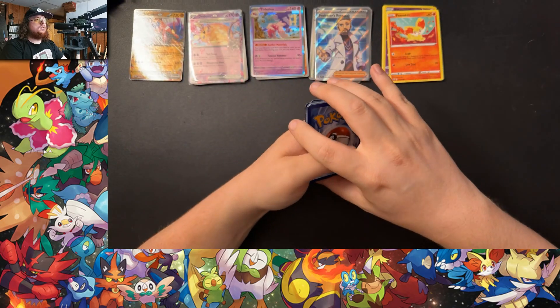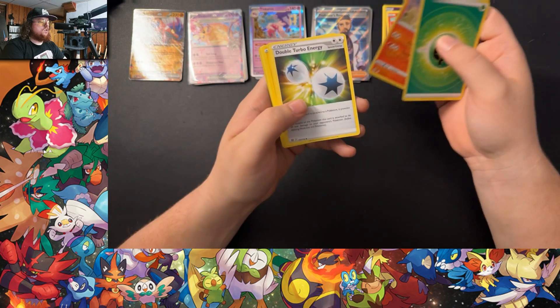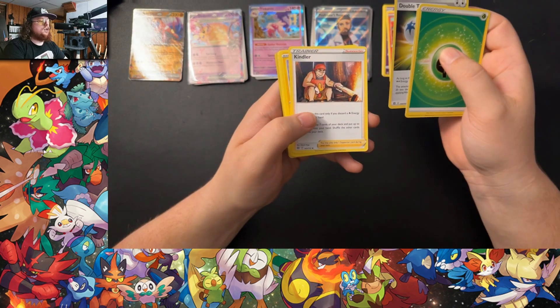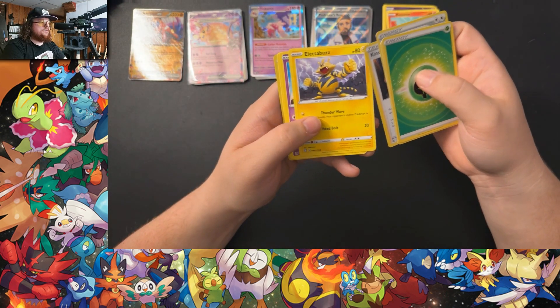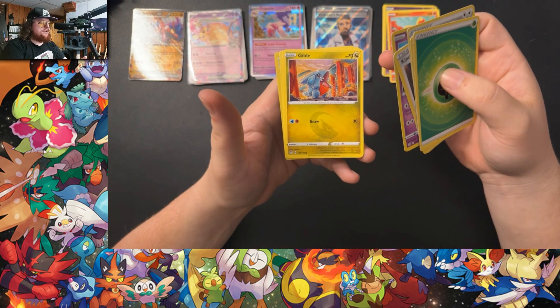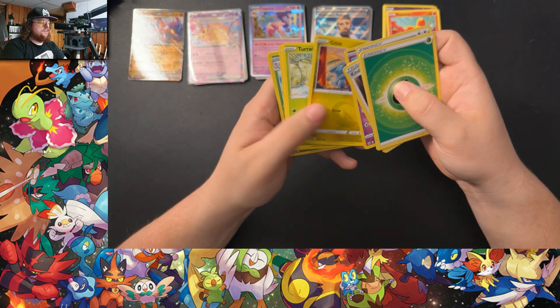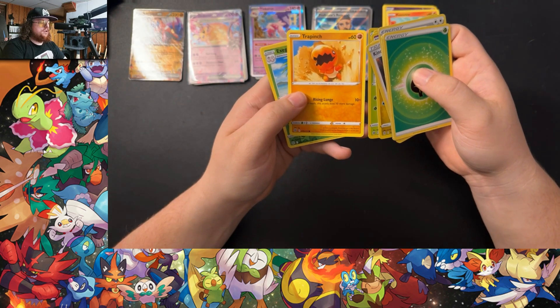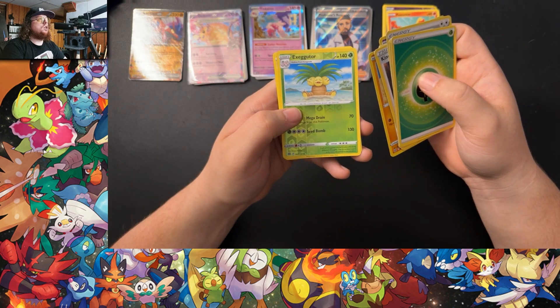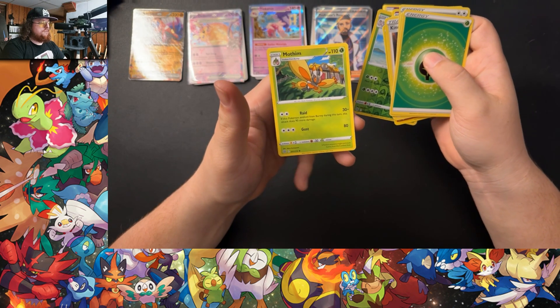Silver Tempest pack — four to the front. Got a nice grass energy, Torkoal, Double Turbo energy, Kindler, Electabuzz, Chimecho, a Gible — I like the dragon colors and everything — Turtwig, Trapinch Reverse, Executor, and a non-hollow rare Mothim.